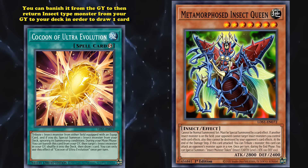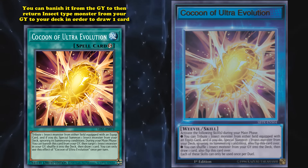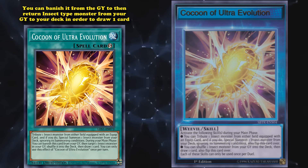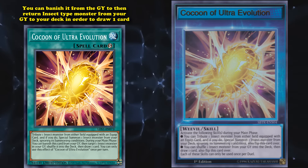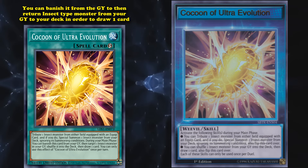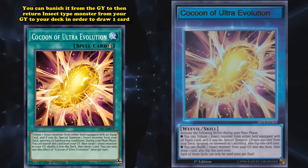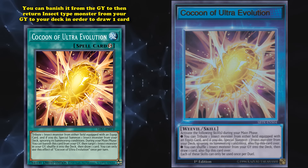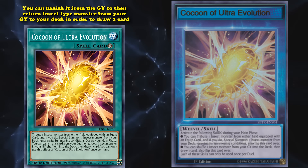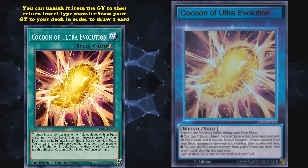In Yu-Gi-Oh! Speed Duels, there's a character skill called Cocoon of Ultra Evolution, which basically allows you to use the effects of Cocoon of Ultra Evolution without having to use a card in your deck and always having it available, but with the caveat that you're only able to use either of its effects once per duel. As far as I know, this is currently the strongest skill card in Yu-Gi-Oh! Speed Duels, so it did eventually see some success — even if it doesn't see play in normal Yu-Gi-Oh! or in Duel Links.